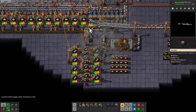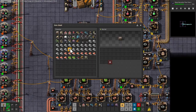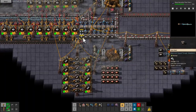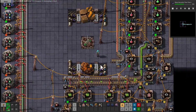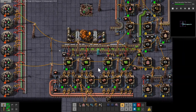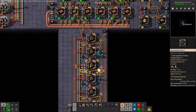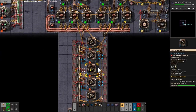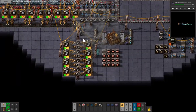I need iron — so much iron, holy crap. And steel. Steel for engines. How many engines do I have? 22. Yep.